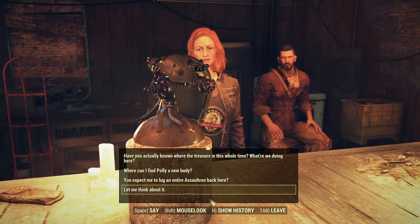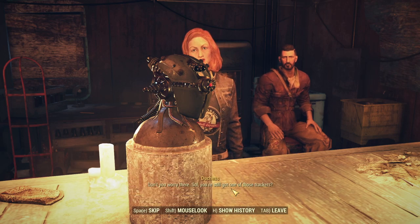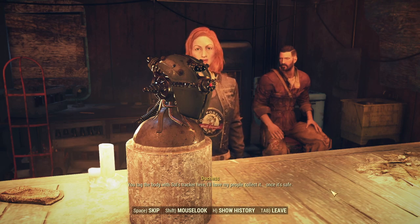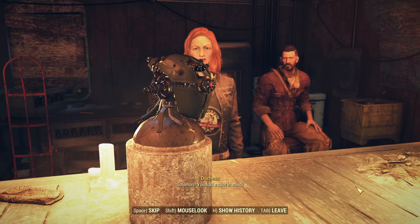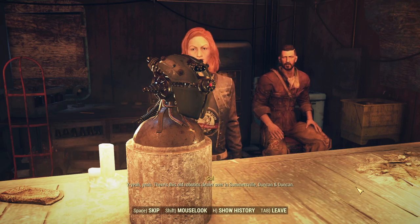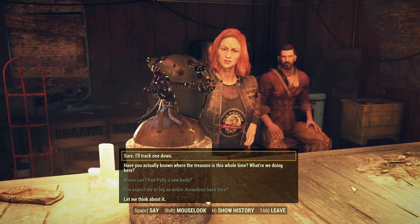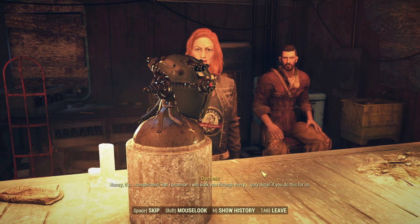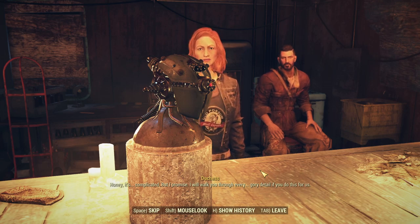It doesn't look like I have the option to do that. So, you expect me to lug an entire Assaultron body back here? Don't you worry — Saul, you still got one of those trackers? You tag the body with Saul's tracker; I'll have my people collect it once it's safe. And where can I find her a new body? There's this old robotics dealer over in Somersville — Duncan and Duncan. The owners boarded it up, but it's possible to get in if you know where to push. Duchess, have you actually known where the treasure is this whole time? What are we doing here? Honey, it's complicated. But I promise I will walk you through every gory detail if you do this for us.